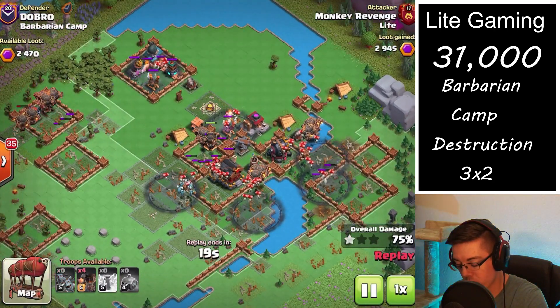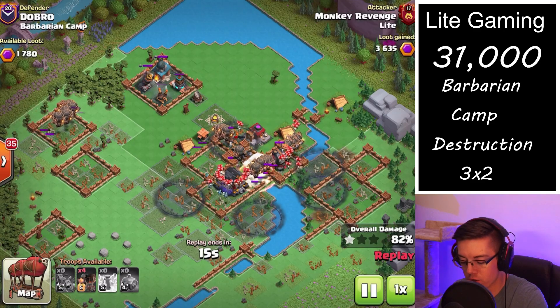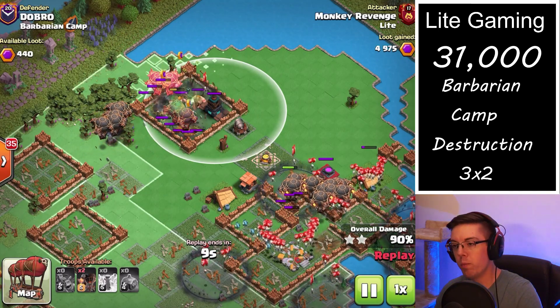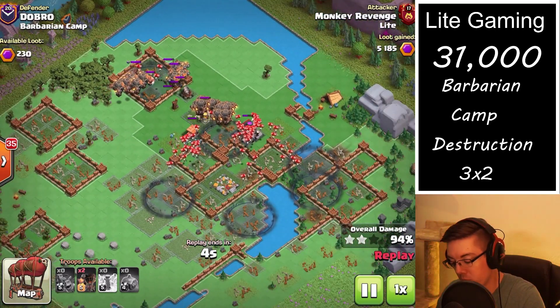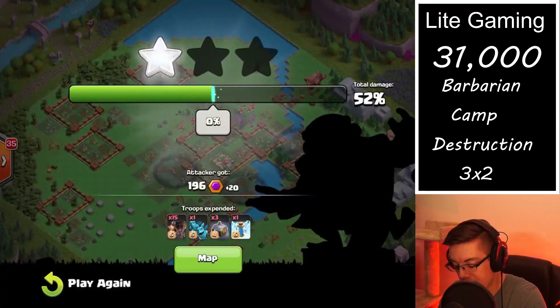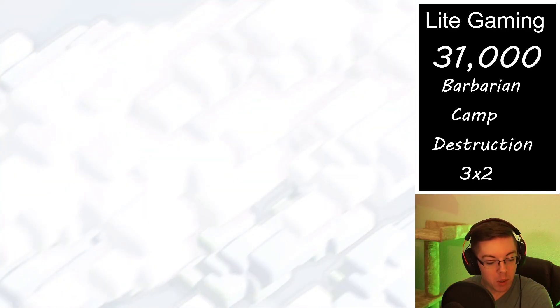Once that's done, you really just want to send in one more pack of balloons per air-targeting defense — one for the rapid rockets, one for the air defense, and ideally two packs per tesla depending on their level, because one pack of balloons won't quite take out the teslas. Now there's nothing left on the base and we even got 570 bonus points.